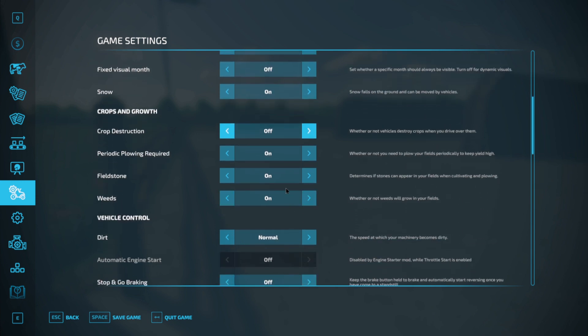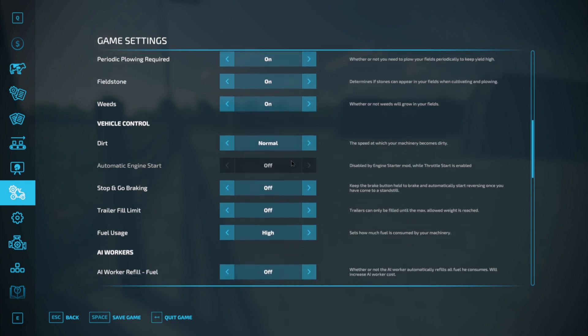I do not leave crop destruction on — in real life you can run over grass and it doesn't destroy it, and I don't want to contend with that. I do try to play realistic, but there are just some things I turn off. I leave periodic plowing on, and I leave fieldstone and weeds because that gives it a challenge. I turn stop-and-go braking on — even though I use a steering wheel, I do a lot of shifting gears without raising my foot off the brake or changing cruise control.